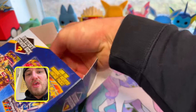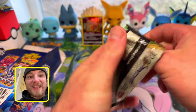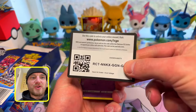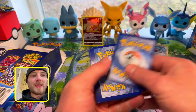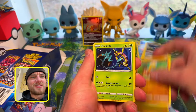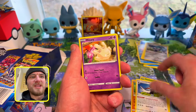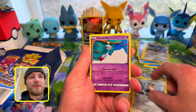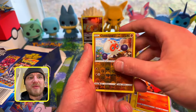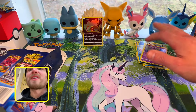Pack number three — Vivid Voltage. Okay, can we get chunky Pikachu? I'm gonna say Lightning. Can I get something crazy out of here? Trumbeak, Meowth, Jymico, Blitzel, Slugma, Clobberputs, and Diancy. Guys, listen — I don't feel like I'm gonna get any type of hits.